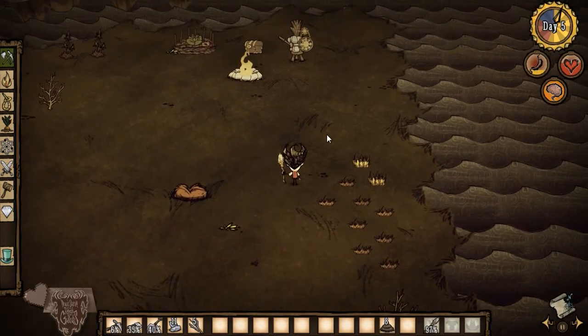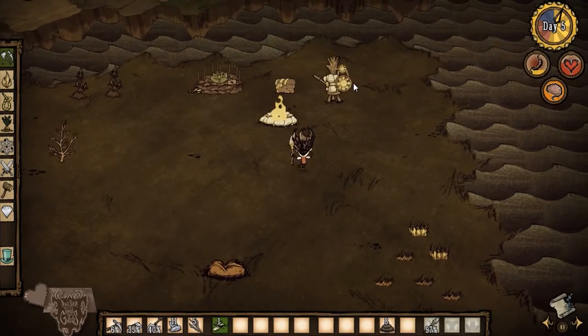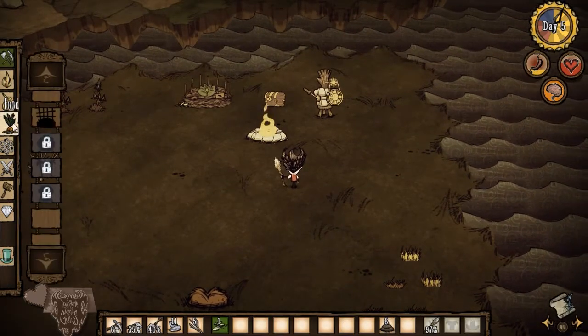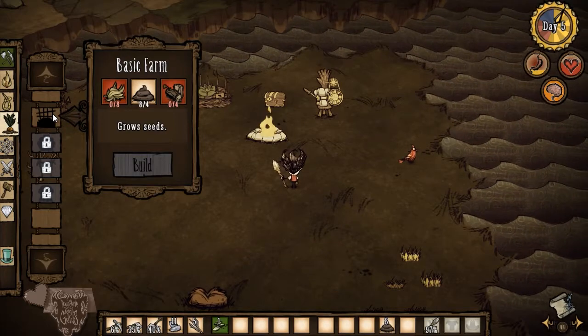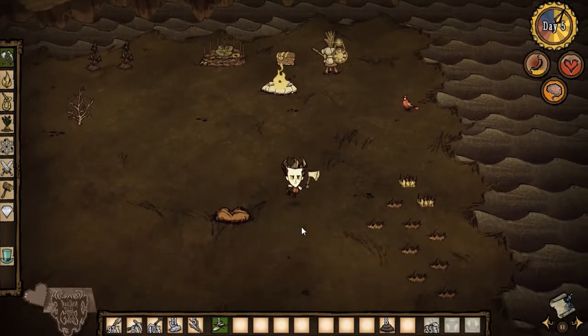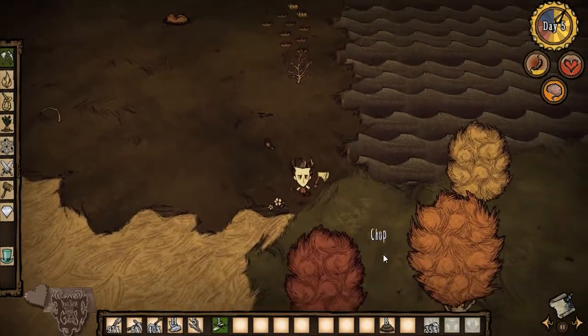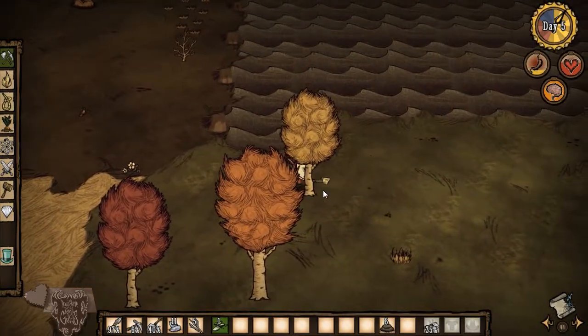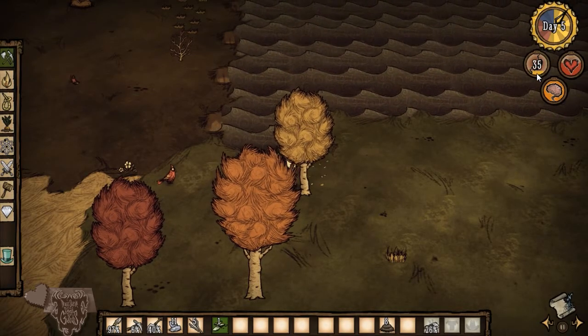I want to go get some more — wait, what do we need to build another farm? We have eight poop. Basic farm needs eight grass and four logs, so that's our mission. We're gonna go through that wormhole eventually to see what's out there, but we're gonna chop down some trees first because we need to build another farm — we are seriously starving.